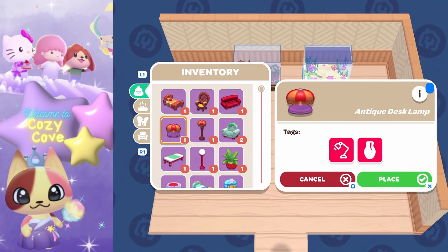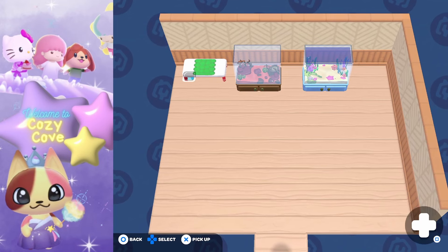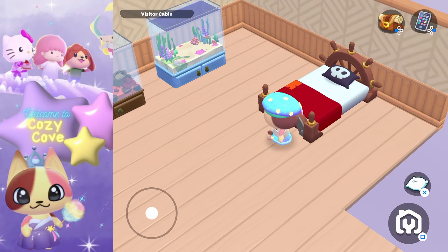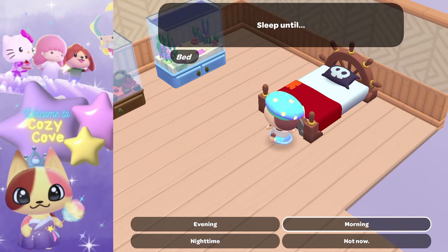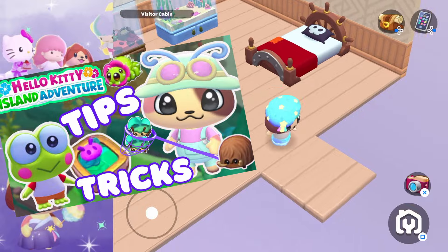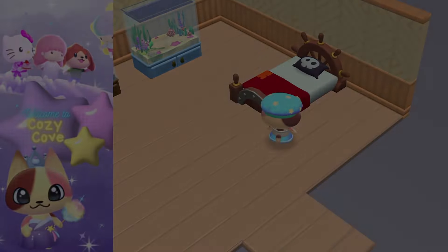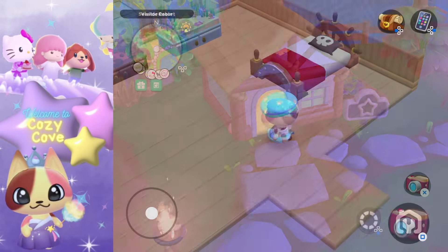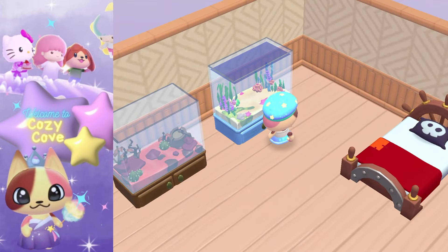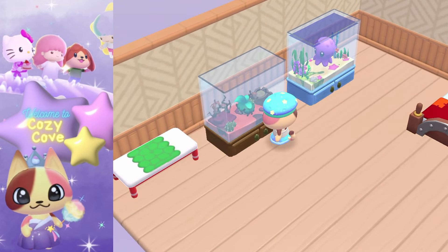Let me quickly show how to put creatures inside aquariums and terrariums, how the bed is useful, and how to put things on tables. For the bed, you use it to sleep and change the time of day — very helpful when looking for specific critters to catch. I have a tips and tricks video on catching critters linked in the description. You can see sleeping in the bed changes it from night into day.